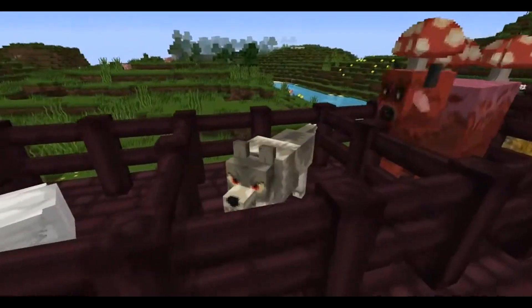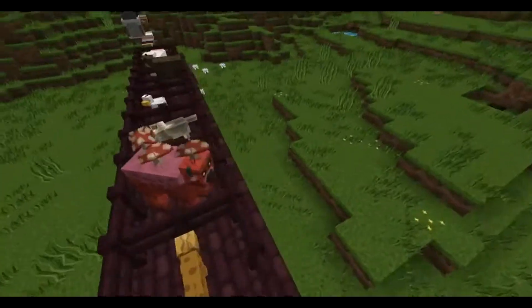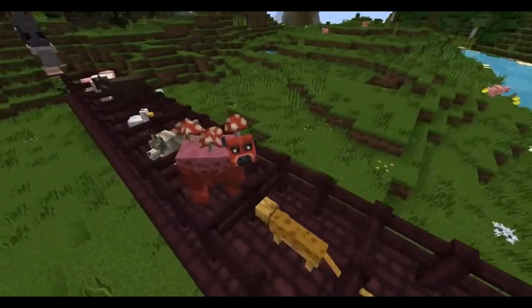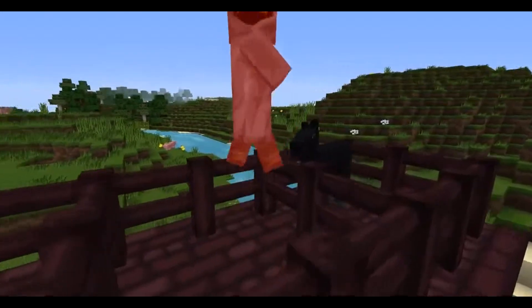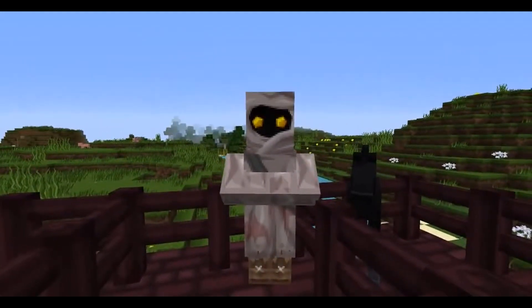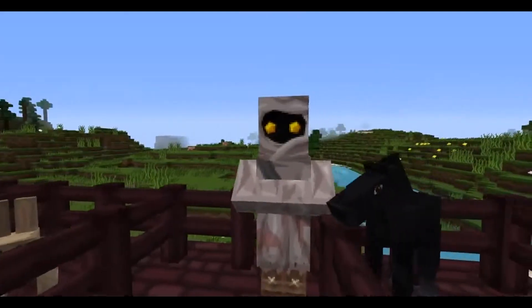We've got a sheep, a cow, a chicken - oh wait it does have an eye! That's a really angry wolf. I think my favorite one is the mooshroom - I don't know why, it just looks so Herobrine-ish. We've got the ocelot, and the rabbit looks cute.